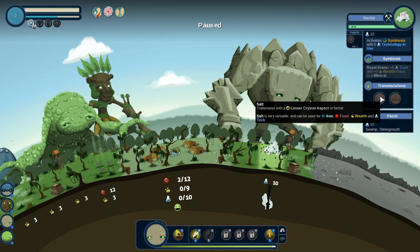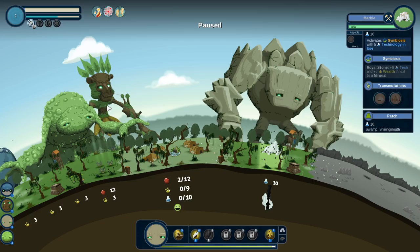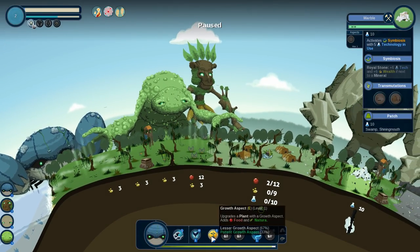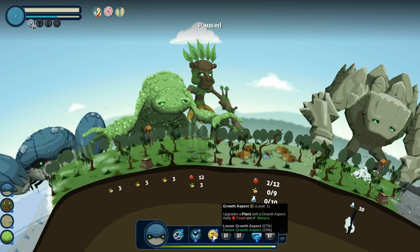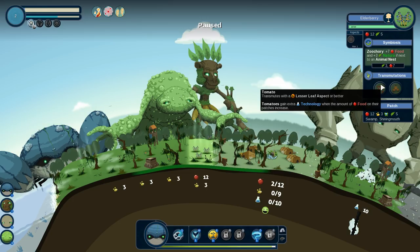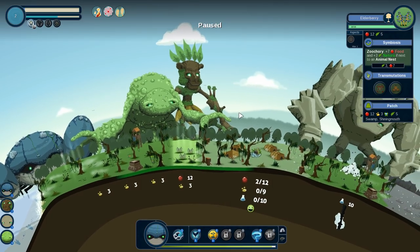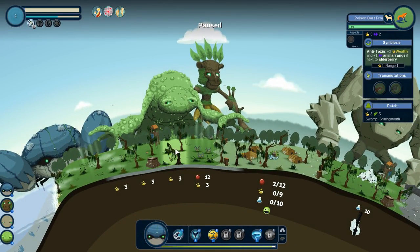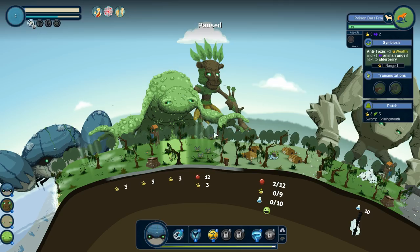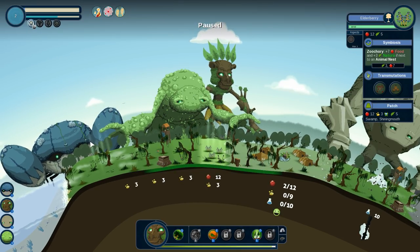We could transmute it with a lesser crystal aspect or a lesser reaction aspect. Now, aspects are like little boosts. The only aspects we currently have are the leaf aspect and the growth aspect from the ocean giant. If we look at the elderberries and give them a leaf aspect, we could actually transmute them into some tomatoes — that's going to give us food and tech. Since we know these people like tech, we might want to switch over to tomatoes, but we'll lose the synergy with the frogs, so we have to think about those trade-offs.